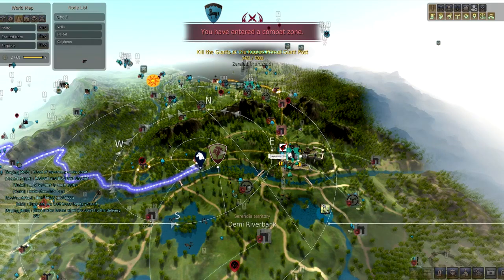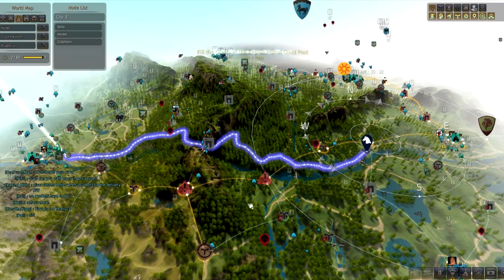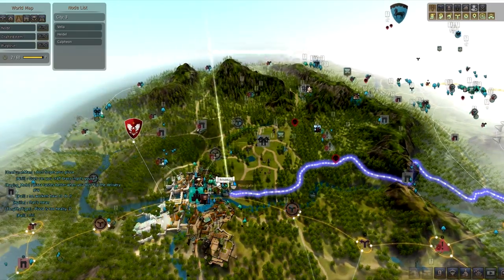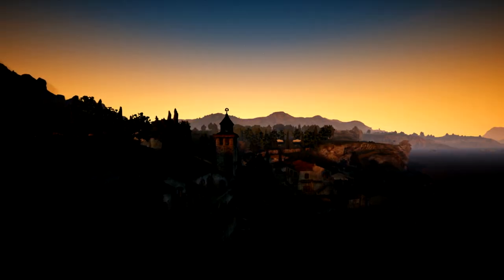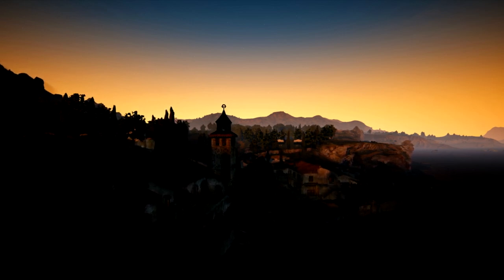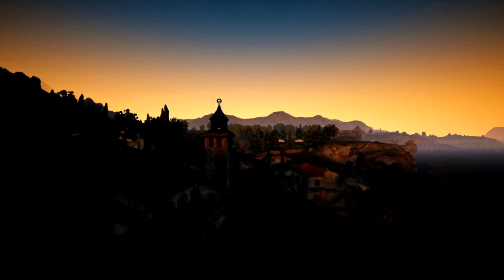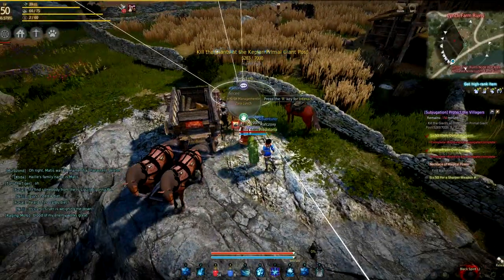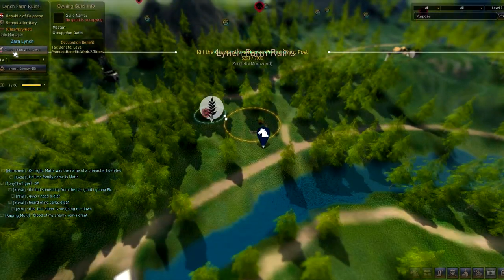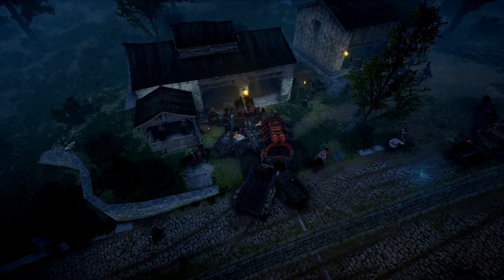Before starting your trade runs you need to ensure that you have your nodes connected up between where you want to trade. I'd recommend having at least Heidel to Calpheon linked up before starting, as this will give you around a 20% trading distance bonus — the further the distance travelled, the larger the bonus. If you do not have nodes linked up then you will only get 30% of the item value, which means you'd actually be losing money. To connect nodes, talk to a node manager, select node management, then click invest contribution points at the top left. The node will then be linked and you will receive full price for trading items there.